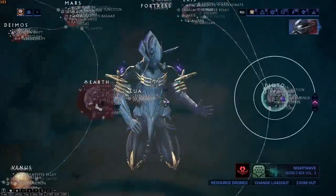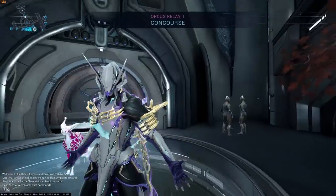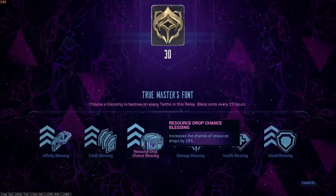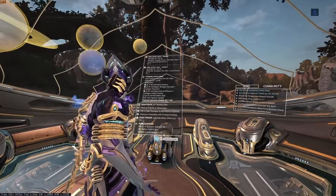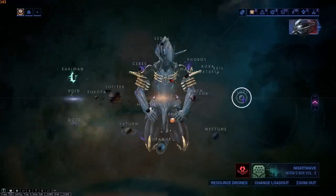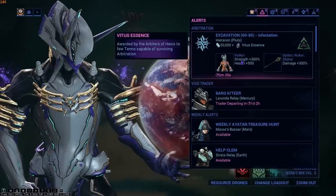The first thing you want to do with your squad is go to a Relay for a Blessing. I'm going to load into this Relay. Once there, make sure everybody is in the Relay before you Bless, then Bless Resource Drop Chance. Once you've dropped the Blessing, leave the Relay to make sure it applies — there's actually a bug where Blessings will not apply when you're inside a Relay you've just been blessed in. Then go back to the Relay and host the Arbitration from there.